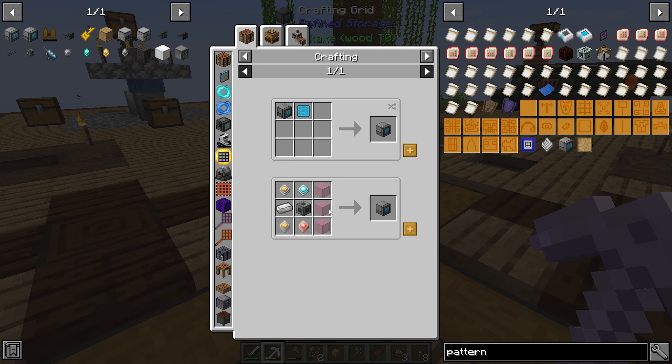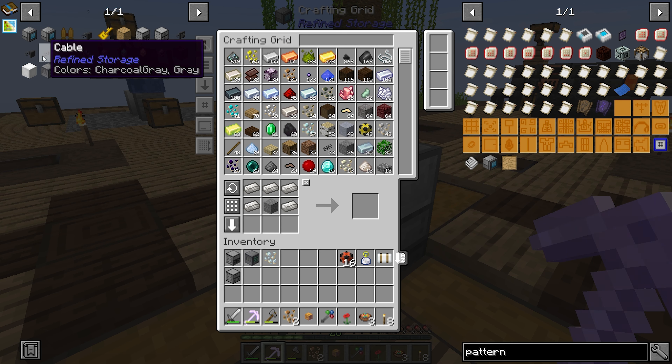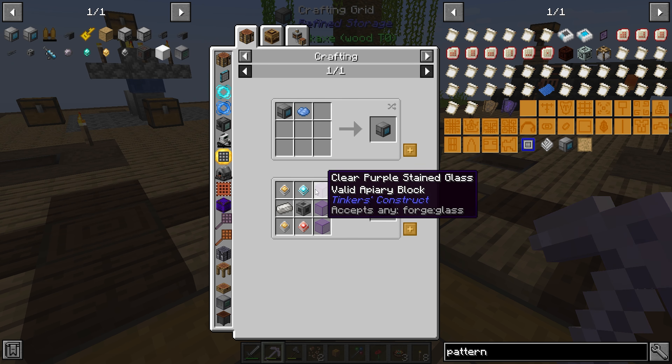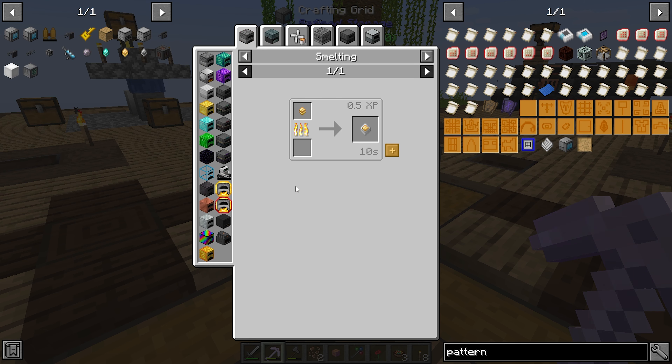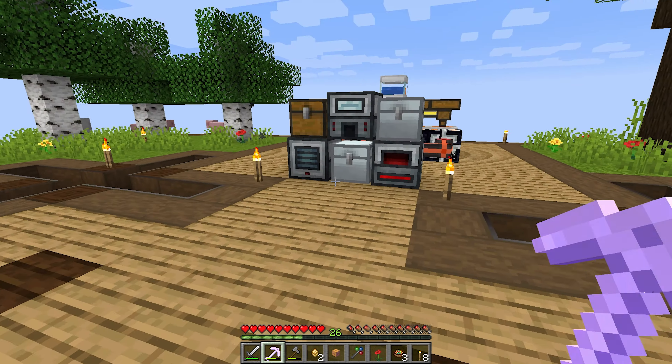A regular grid is going to be all of this stuff, so we're going to need some glass, we're going to need a machine casing, a construction core, a destruction core, and then we're going to need two improved processors. Also, in between episodes I went and stood in the lava a little bit more so that we got more processor bindings and some blood.